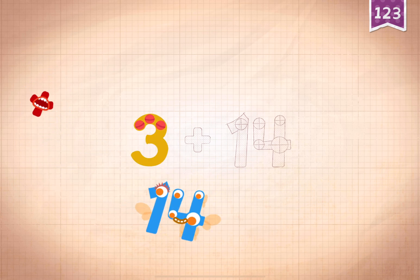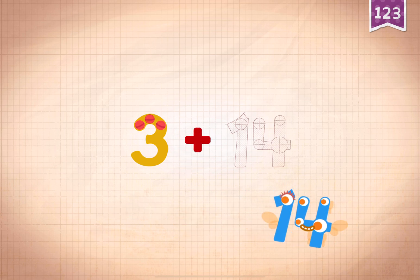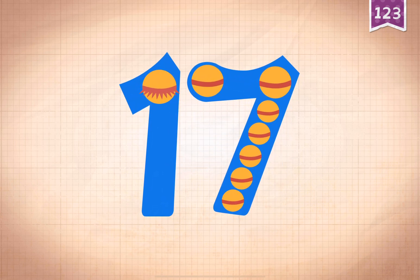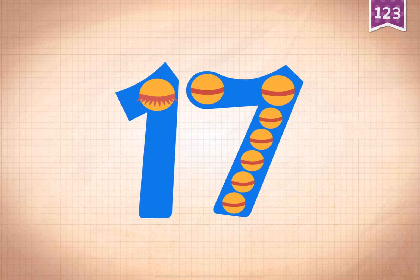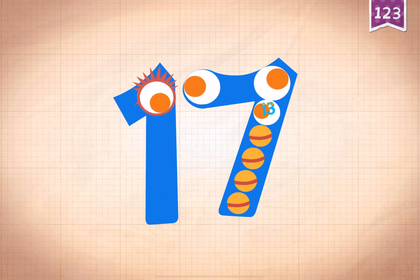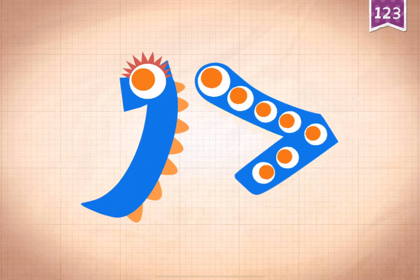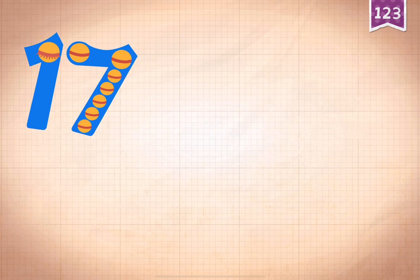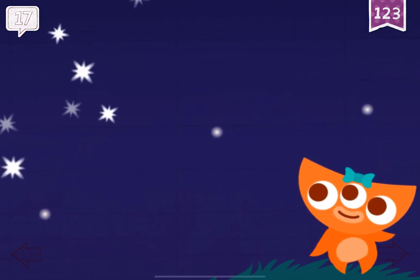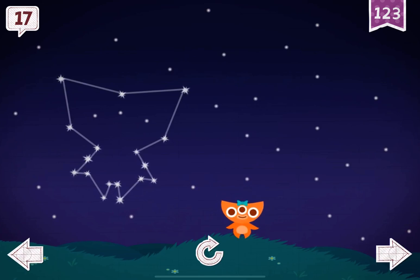3 plus 14 equals 17. Touch the monster's eyes to wake it up. 10, 11, 12, 13, 14, 15, 16, 17. Yay! 17.